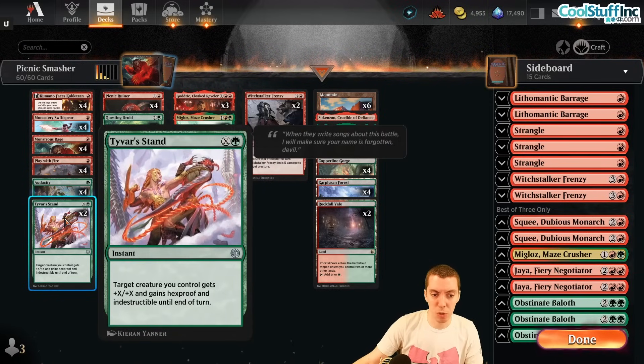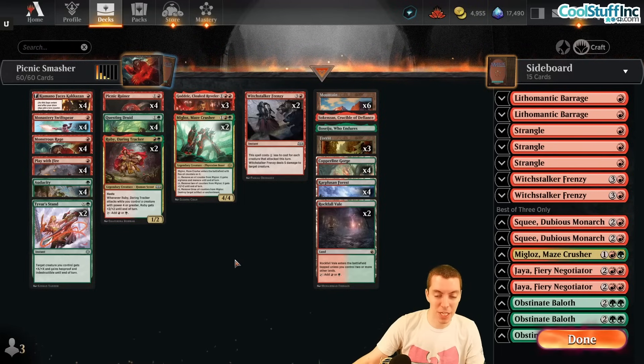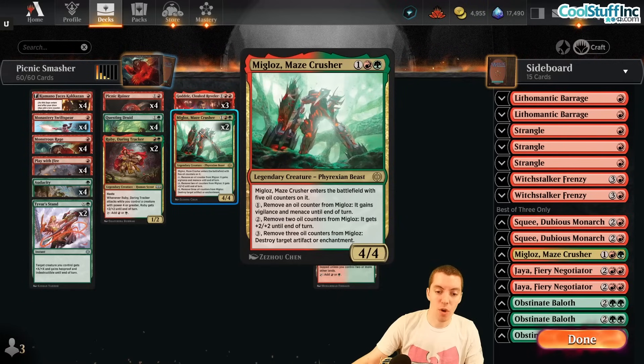Monstrous Rage and Tide of Our Stand are here as a couple of protection spells that can also be huge pumps later in the game. It's a really unique look in this format — a powerful aggressive deck that can overpower opponents but also grind a little bit. It has pretty high card quality.